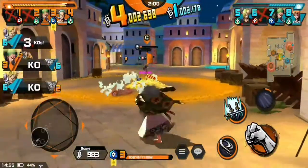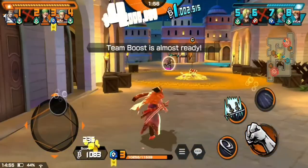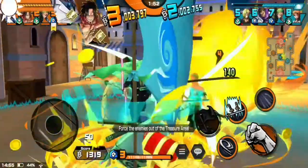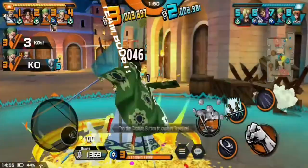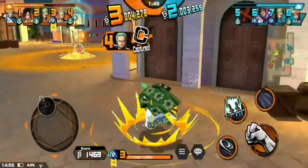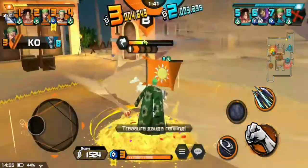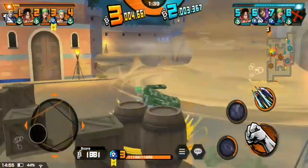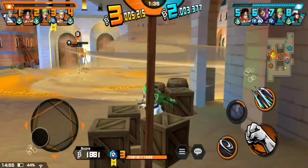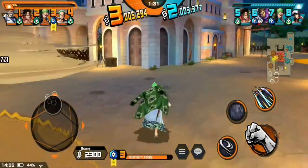Sabo got his skill one back, but thankfully I killed him before he could use it. Somehow Sanji manages to capture the first flag. We ended up defending it, which is nice. And it looks like someone is trying to capture our second flag, so I wait for the sandstorm to pass.